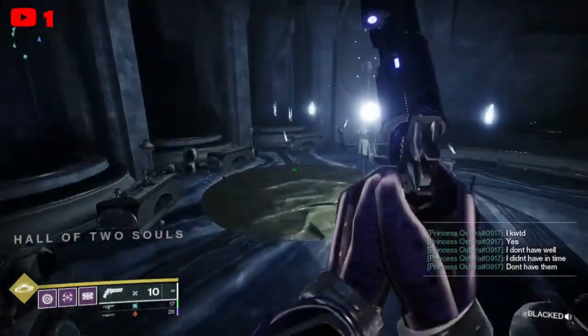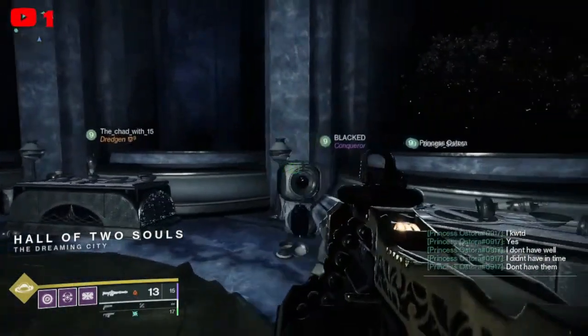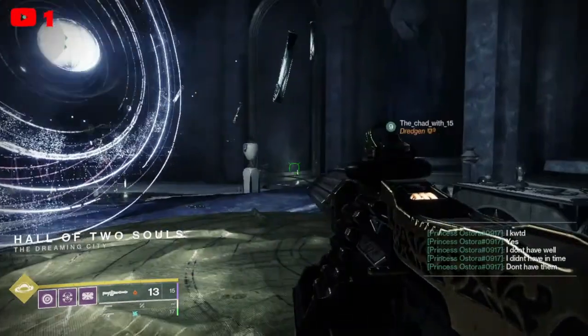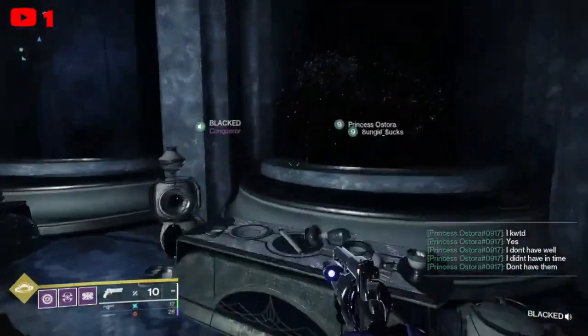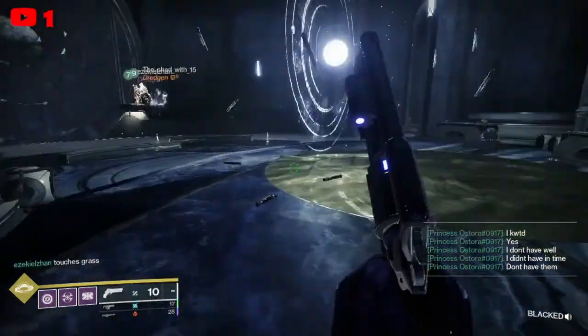Hello everybody, I am Dark, and today I'm going to be telling you about a really cool cheese that I have found. Taking Xenophage into Last Wish Riven, you can one-phase her.